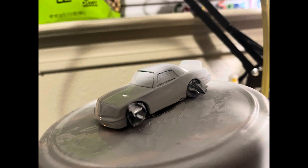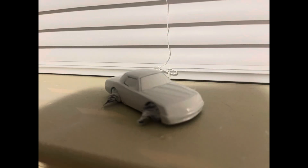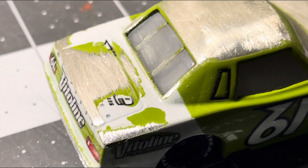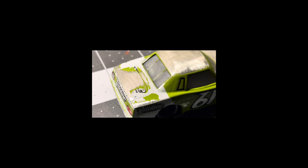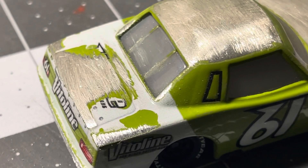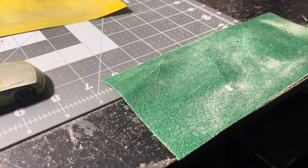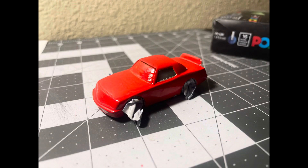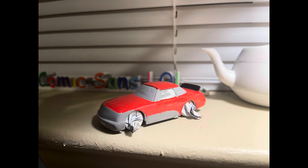Then I sanded and primed all the James Cleaners. Well, one of them had to get a special treatment because I had to sand the spoiler off — the Rookie livery did not have a spoiler. Sanding the spoiler off — this video will explain itself — this was the first time I sanded metal, and oh god, it was brutal. Sanding was a real challenge. After the primer dried, I painted the cars to their appropriate colors.